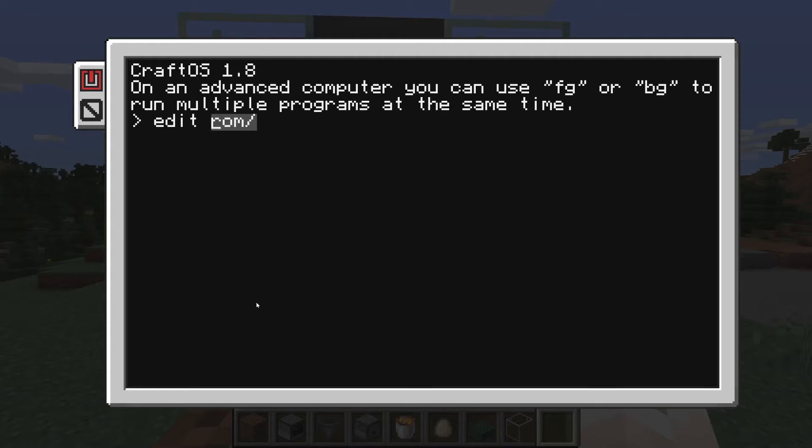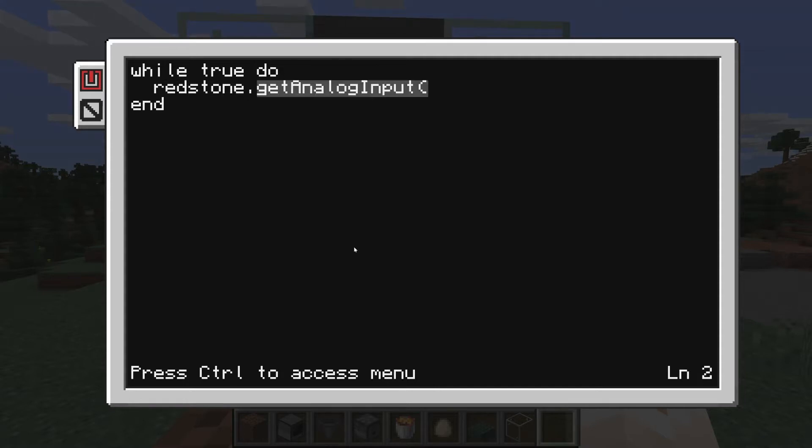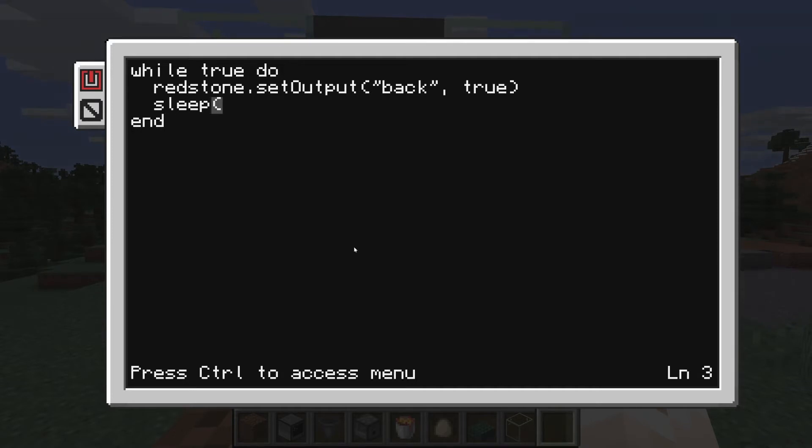Okay, so we're gonna make a new Lua file. I'm gonna call it 'chicken'. Because why not? I think this one's going to be simple. It's just going to be a while-true do/end loop. I don't remember anything about Lua. We're gonna set a redstone signal — so it's redstone set output — and we're gonna put it to sleep for one second. So these two lines are gonna repeat forever.